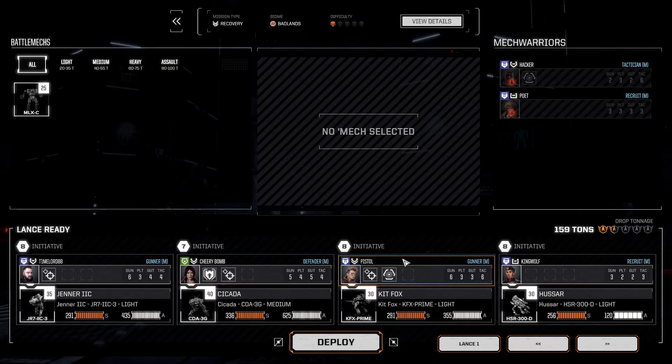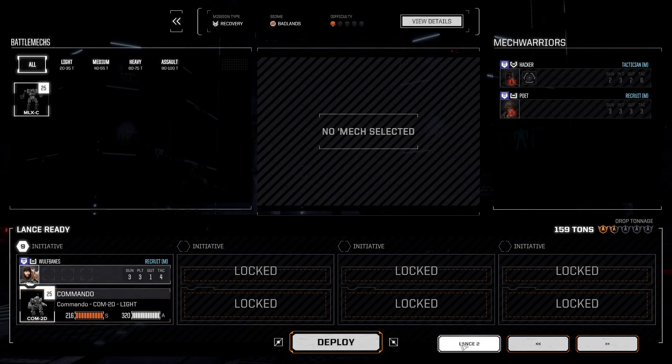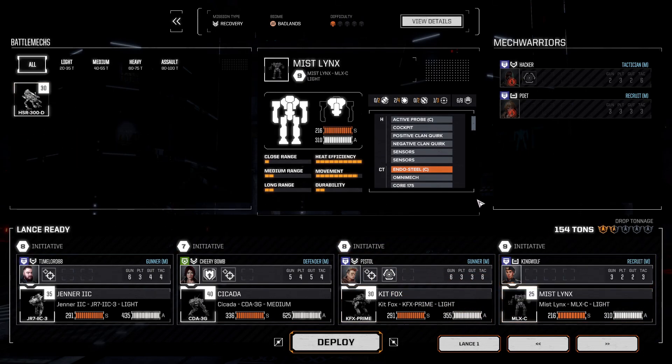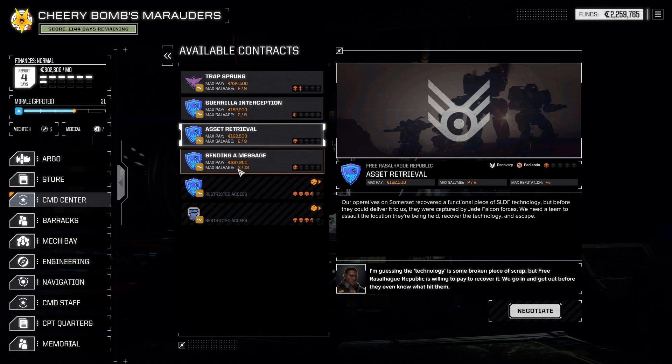This would be for the next episode. We'd take out the Hussar obviously, plus the Mist Lynx, so it would be a skull and a half. I find that doing anything in those ranges you can see anything above a skull or more on the field, so it kind of worries me a little bit, but I feel like we can take that. So that's going to be our next mission — sending a message for the Free Rezelhog Republic. Thank you guys so much for watching — I know it's kind of boring at the end here.